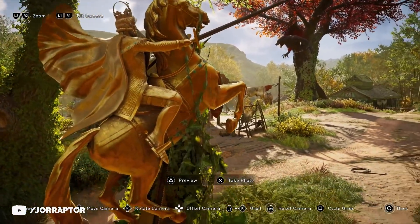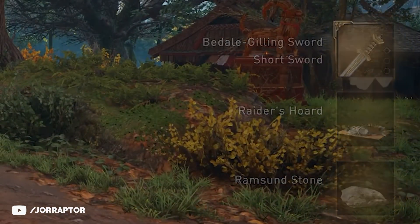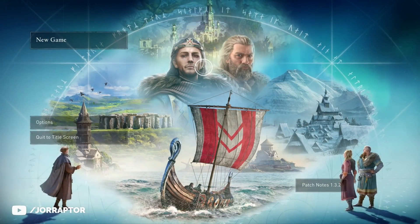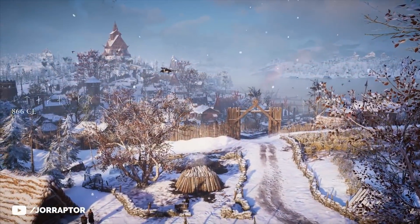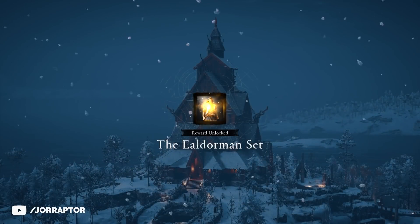Luckily, those aren't all the items we can get this week. If you boot up the Discovery Tour from the Valhalla menu — it just appeared there because we already installed it with the update two weeks ago — and then select new game, you immediately jump into the first quest, which after finishing gets you that really cool new armor set already.